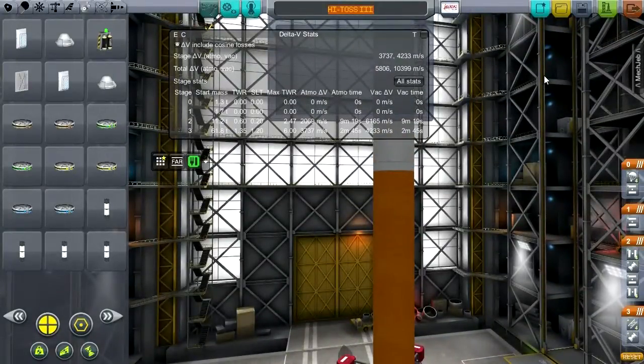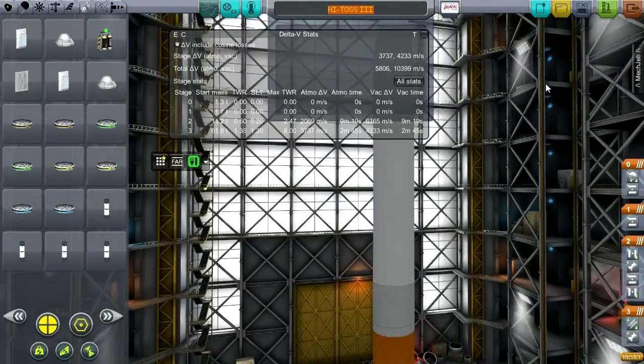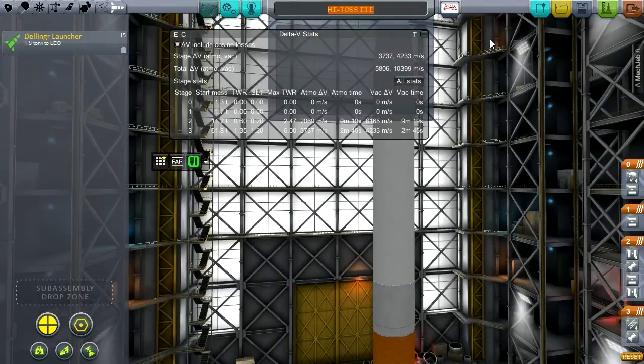I'm still soliciting names for the crewed missions — the first set. With Mercury, Gemini, and Apollo they used Greco-Roman mythology, so maybe some mythological names would be good. But for now, this is just a launch test of the Dellinger 2 — named after the Norse god of dawn. So this is the engine optimization test.